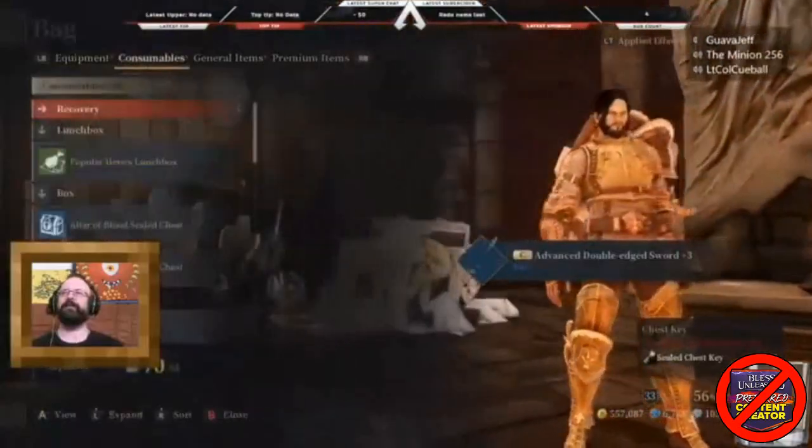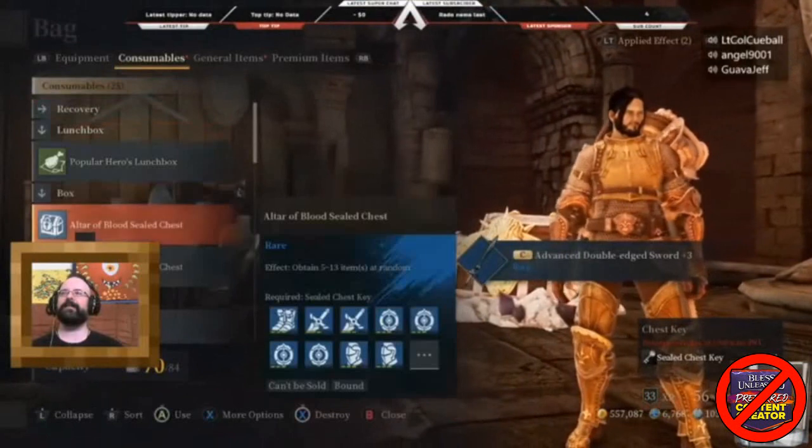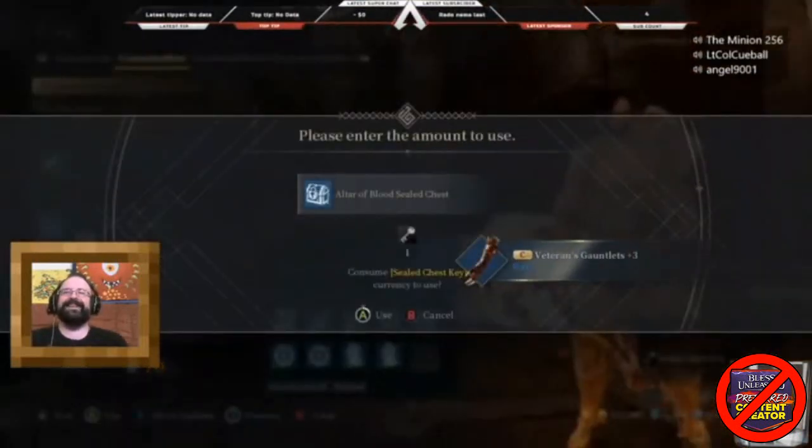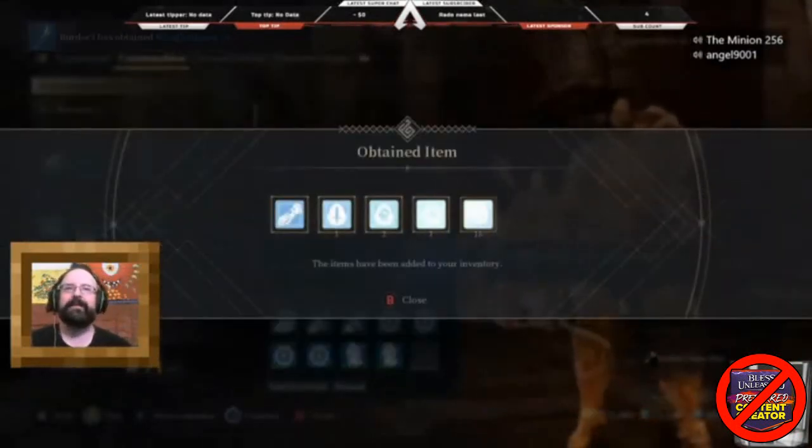I went into Altar of Blood, I got my fragment, I couldn't be happier. I fucking better get two mouths right now, that's all I'm saying. They could give me a cloud kid right now, I'd be happy.